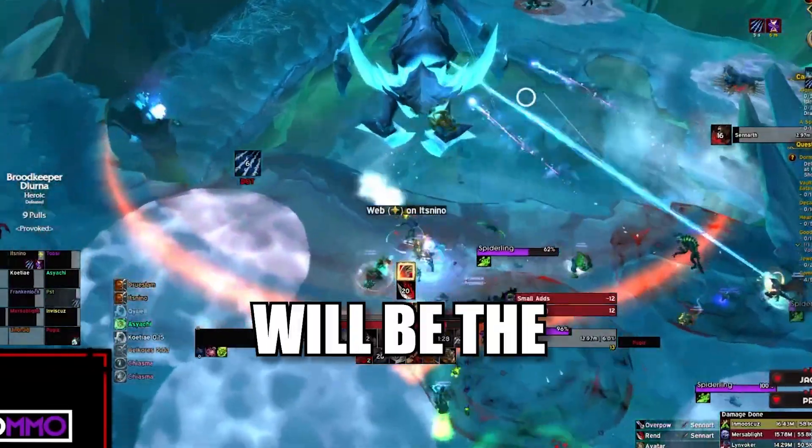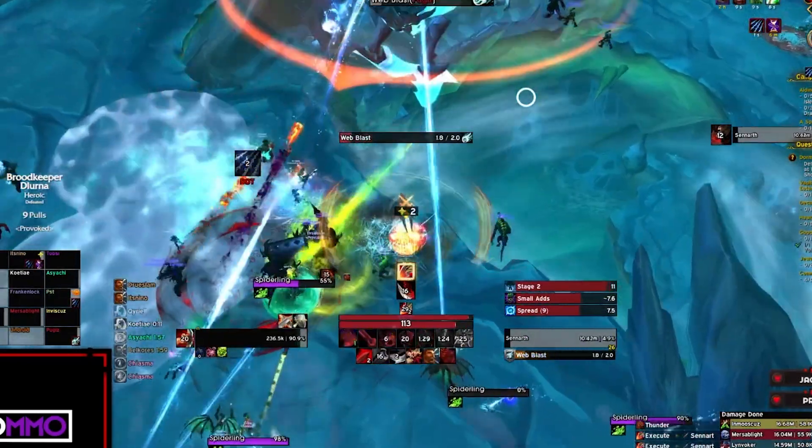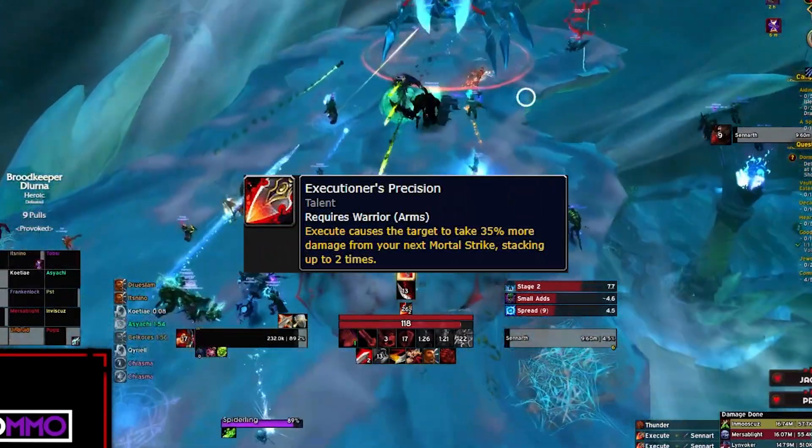And Slam to spend excess rage. During the Execute phase, Execute will be the main rage spender and we don't use Slam anymore. Also, only use Mortal Strike to reapply deep wounds or when you have two stacks of Executioner's Precision.